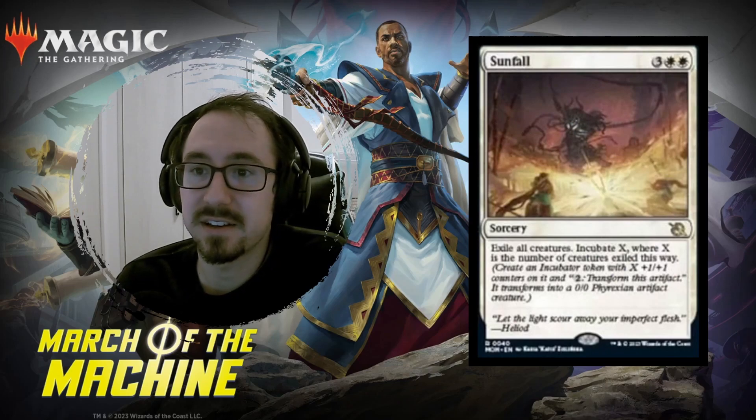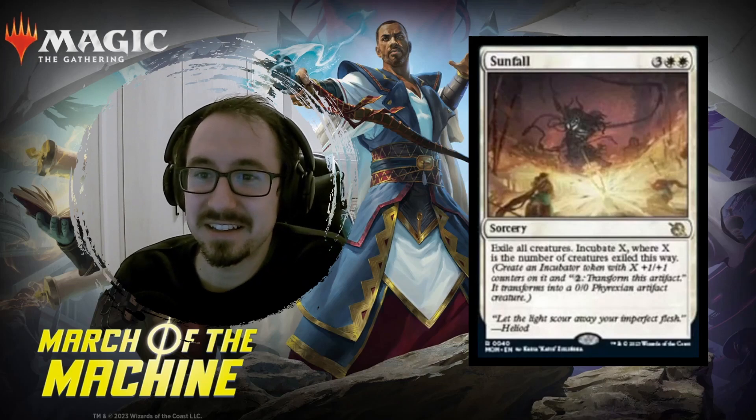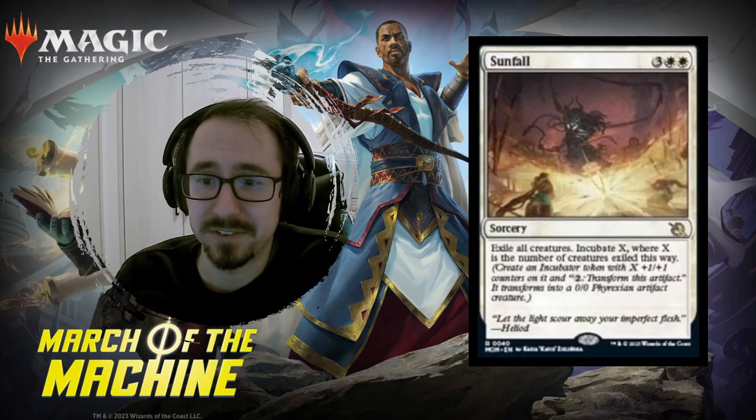And then Sunfall is a five mana sweeper. Maybe this is the best sweeper ever. It exiles everything and it gives you a big creature. Very cool.